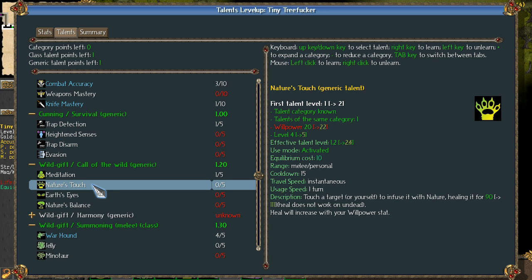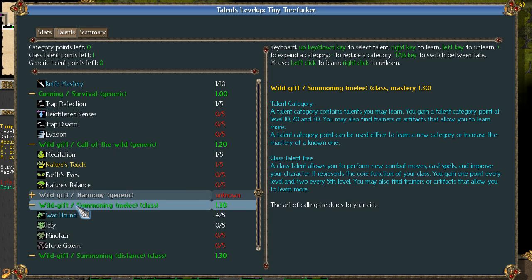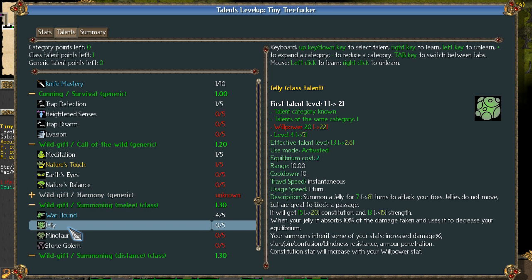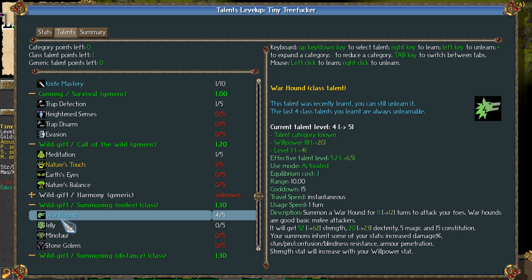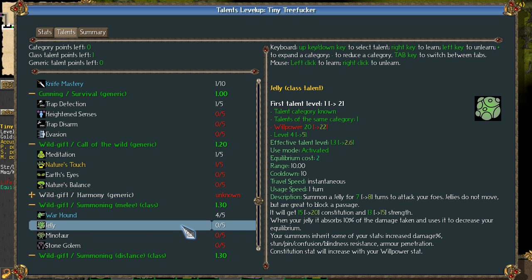It costs 10 Equilibrium to do. They disappear so quickly that healing them seems like a waste of my time. Yeah, we'll get it I guess. Someone's a jelly — for 7 to 8 turns. This guy is 11 to 12 turns. We can make him 12 if we put one more point into it. Jellies do not move — do not want. I already have Turtle.